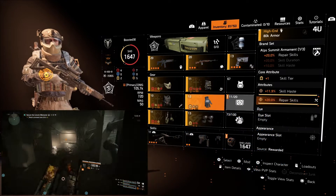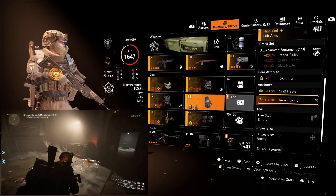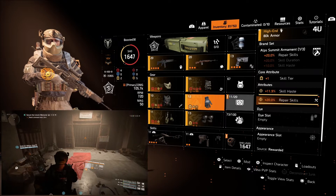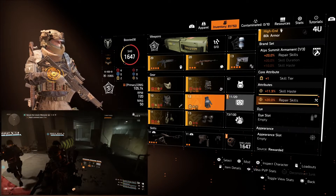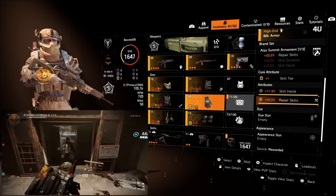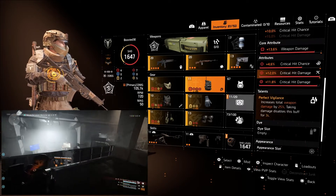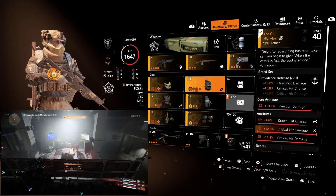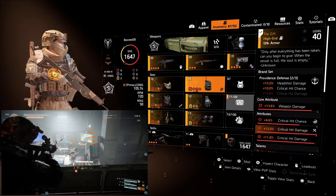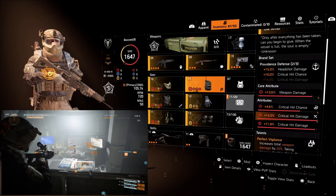For the gloves we've opted for the Alps Summit Armament gloves, which bring 20% repair skills, a skill tier, some skill haste, and we also rolled skill repairs on them. For the backpack we've gone with The Gift — another Providence piece, so we now have both named Providence pieces: the chest and the backpack. This one has weapon damage, critical hit chance, and critical hit damage.